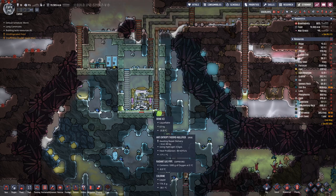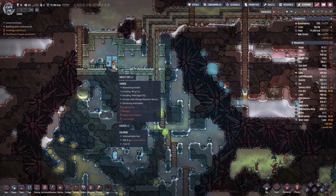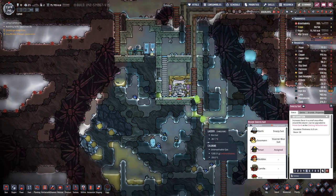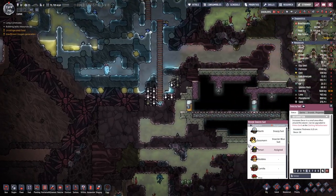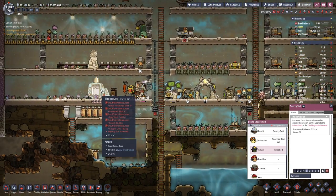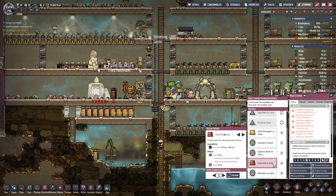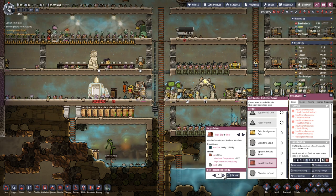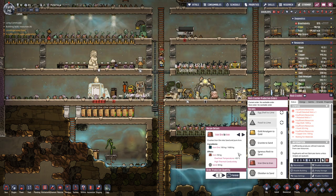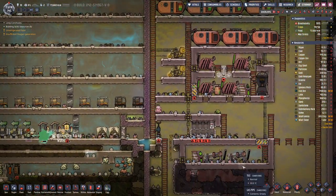Over here it's cool enough so that chlorine liquifies. This is a nasty suit so someone can put that on. We do have a bit of iron ore, so that gives us 200 kilos - 400 - should be good enough for two more suits.